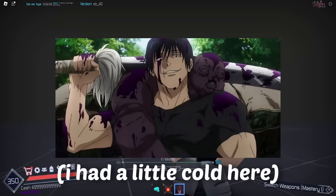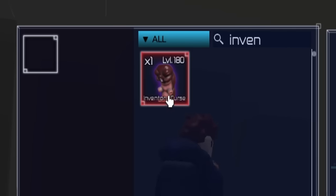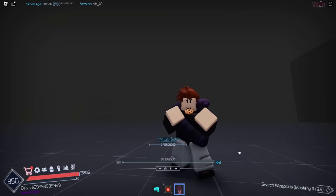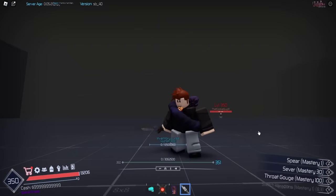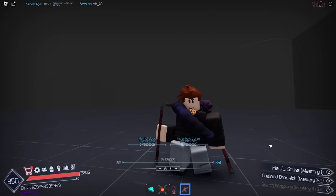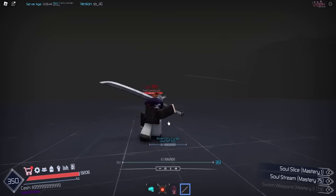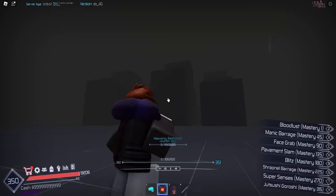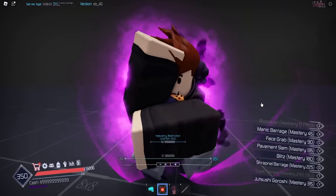Now for Toji's rework, and then we'll check out Sakuna and Gojo's reworks. Firstly, we have a new inventory curse — what this does is lets you equip any of the three legendary weapons. If I wait seven seconds, I construct another weapon. Lastly we have Playful Cloud. This allows you to use like three weapons at once.